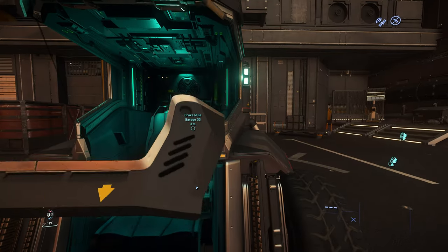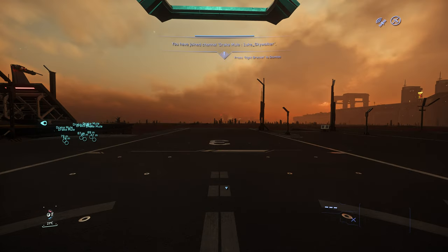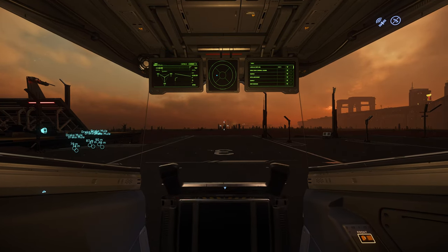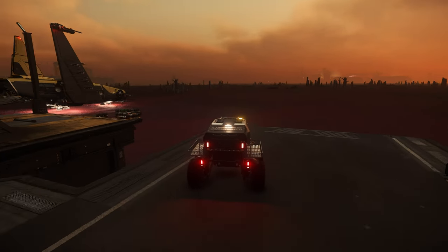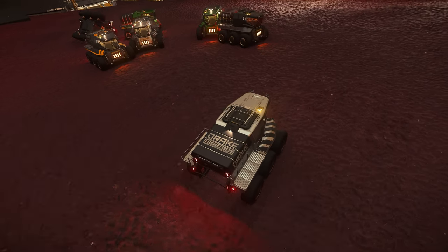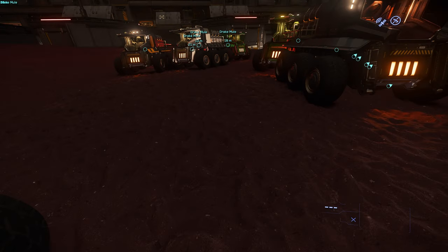And then you would have to go into your mule, turn it on, and drive it away from this pad. If you have only one mule, after you drive it away, you can reclaim it. So let's drive this mule away from the pad. As you can see, these are the mule graveyards that I have created. So we're going to abandon this one here. Yep, I have been busy.